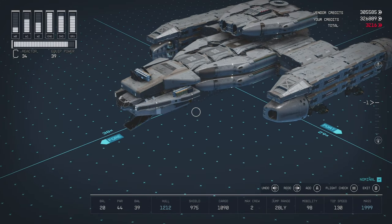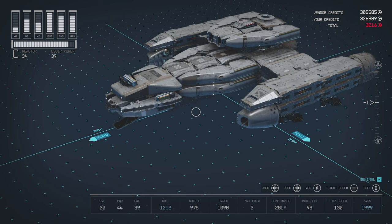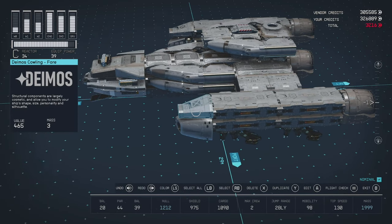Yo, Lord Jasper here, back at it with another build guide in Starfield. This time we are building the Nostromo from Alien in Starfield. This is the way the ship looks in the blueprint, and we will jump into the build guide right now.